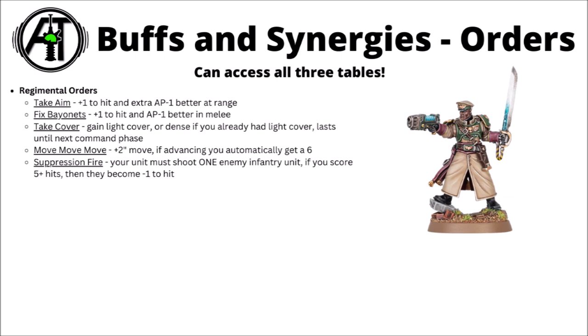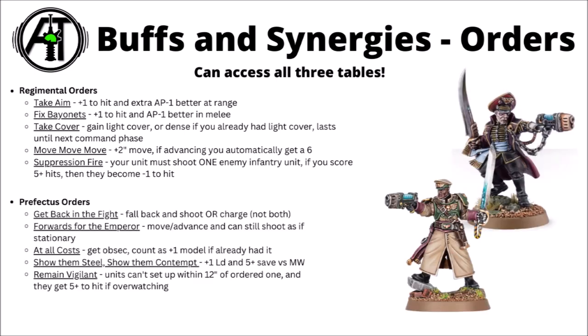It does sacrifice their damage output, but if you need to achieve something, that's probably not the biggest deal with Sentinels. They could also use Suppression Fire — shoot at one infantry unit and hand out a minus-1 to hit, though you need 5 hits, so it's more useful with Heavy Flamers or Multilasers. For Commissar Orders, perhaps the most useful is At All Costs for Objective Secured — they can move fairly fast and might be tough enough to charge an enemy unit without dying, potentially flipping an objective. There are also options for advancing and shooting as if stationary, falling back and shooting, saves against mortal wounds, and screening out Deep Strike.